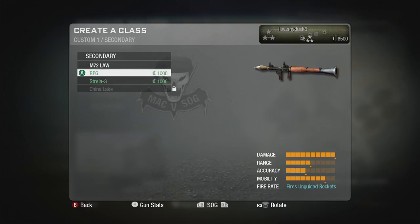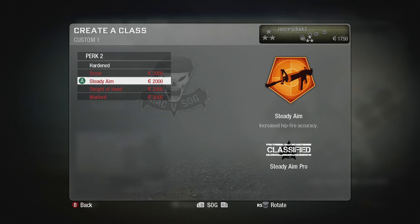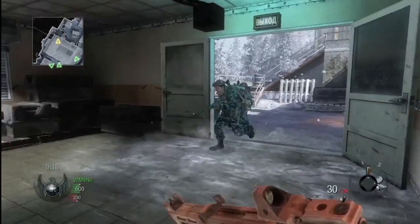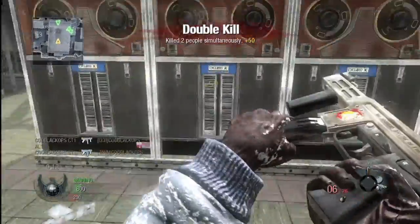With currency, you can buy weapons, weapon attachments, camo skins, customized red dot reticles. You can buy the ability to place your clan tag on your weapon. You can buy perks. You can buy killstreaks. Everything in the game is purchasable through the currency system. It allows you to play the game the way you want to play it, especially the first-person shooter gamer — they really want to create their own online identity, and we're allowing them to do that now.